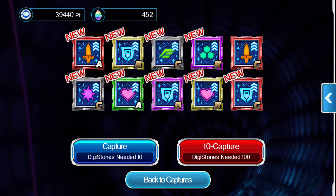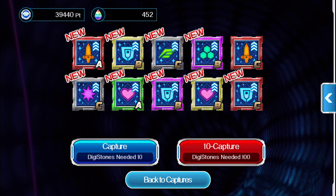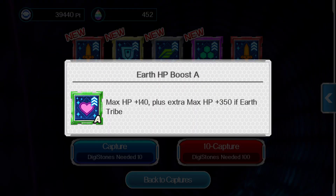Best of luck in getting those A chips. These are the ones you want to go for — attack plus 130, plus extra attack if it's a red or a blazing. We've got a health here — if it's part of the earth type, it goes up even more health.